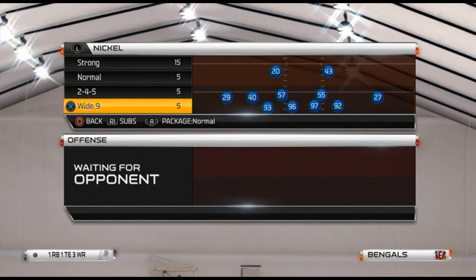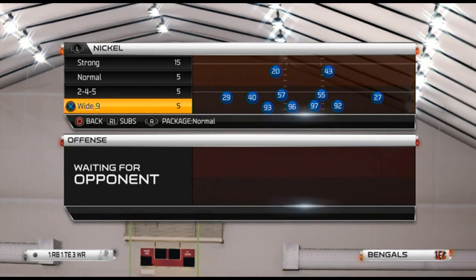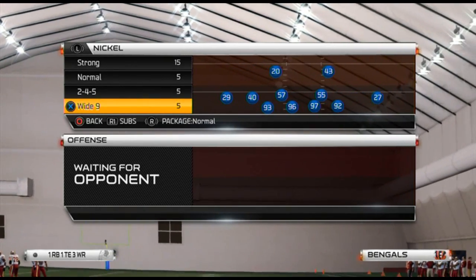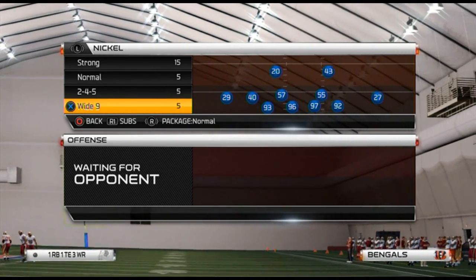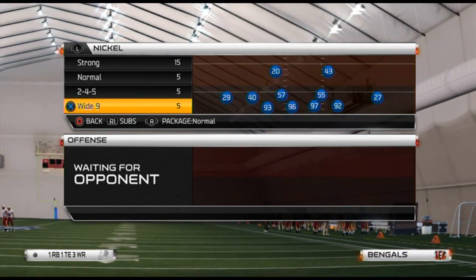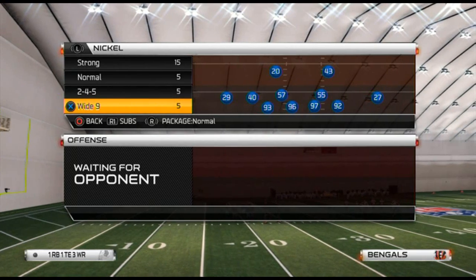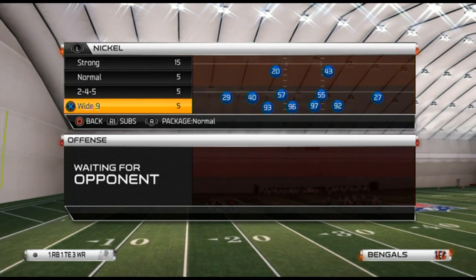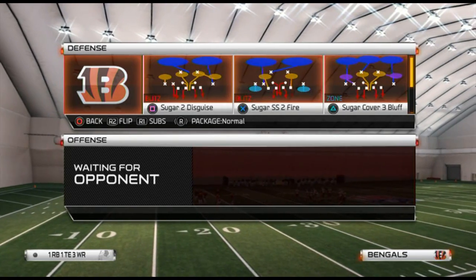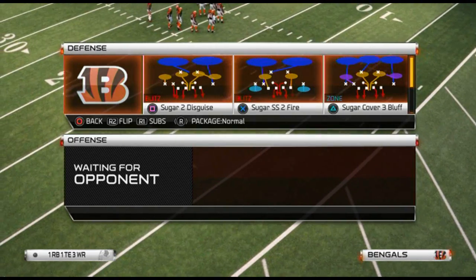That's the lineup, and I wanted to talk about the theory behind why I set up a formation like this. We are going to be diving into the Nickel Wide Nine in a later scheme of the week, where we'll get into the basics of schemes and expand on that throughout the summer. But for the Nickel Wide Nine, the play we're talking about today is the Sugar Two Disguise.